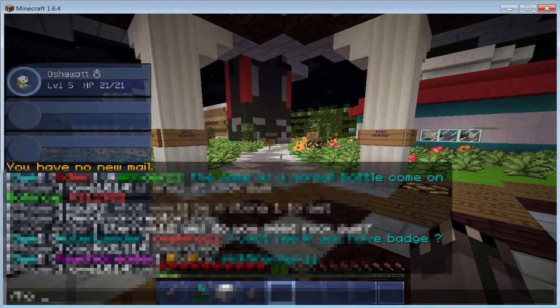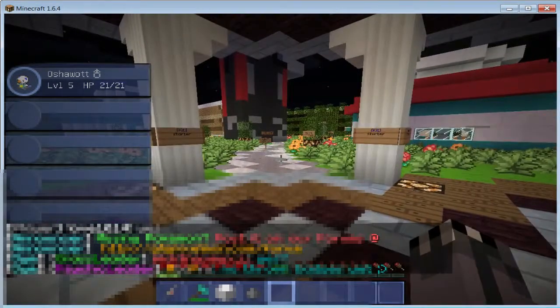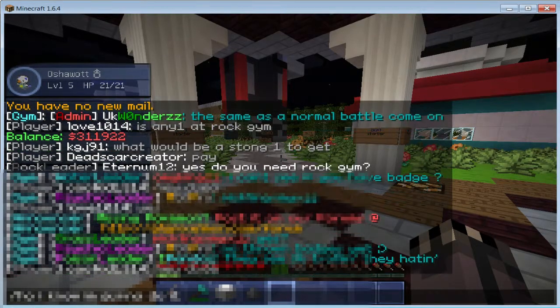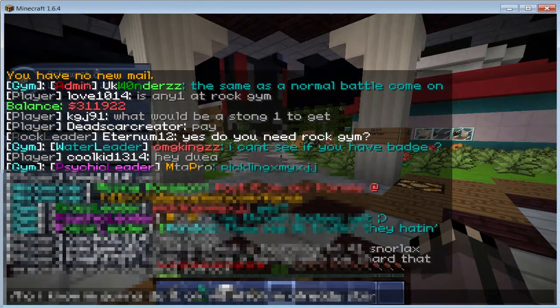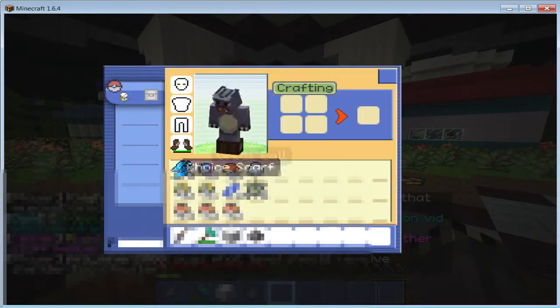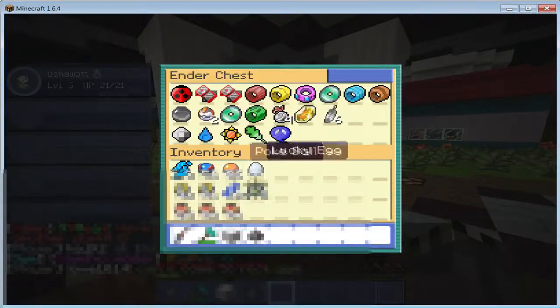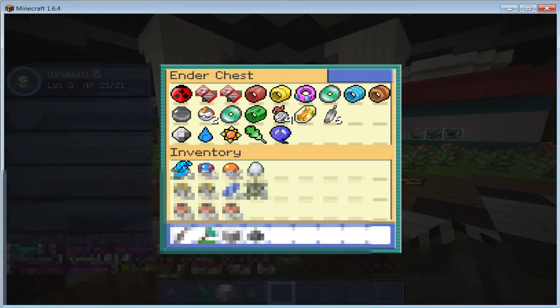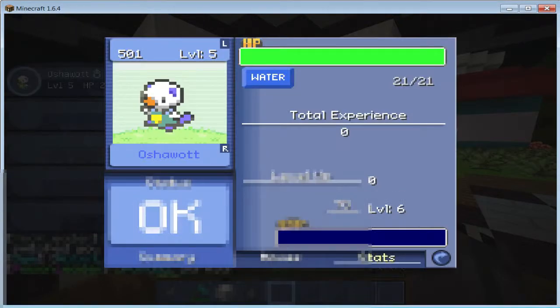You'll see I have a bunch of stuff. I've donated on this server, so I'm not just going to get rid of it all. But you will see that I have those badges, and I'm going to throw them all the way into lava and start off from scratch - start off like anyone normally would, with a level 5 Pokemon, and that's it.